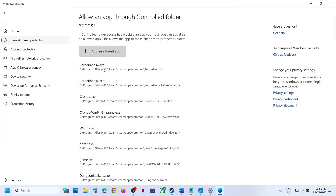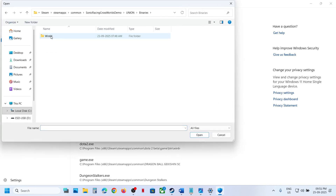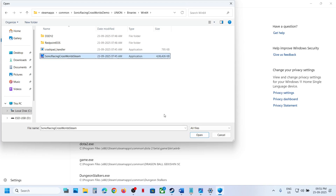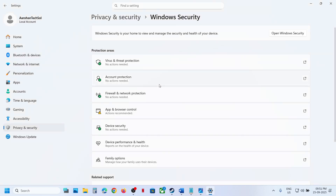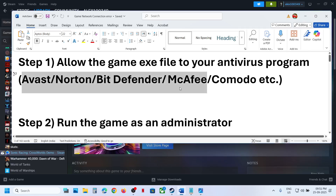Click Add. Also open the game's Union folder, go to Binaries, Win64, select that exe file, and click Open. Now launch the game. Similarly, if you have any third-party antivirus like Avast, Norton, or Bitdefender, do the same thing — allow both exe files in your antivirus program. This has worked for many players so it might work for you.